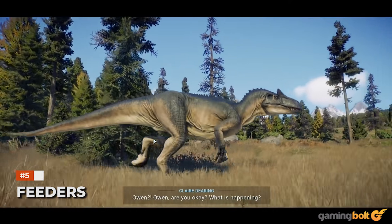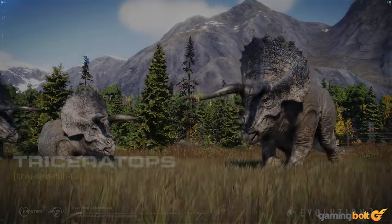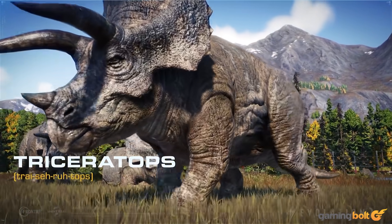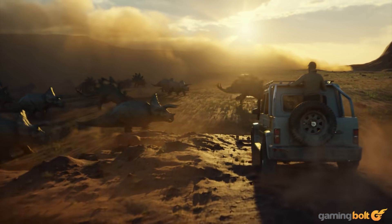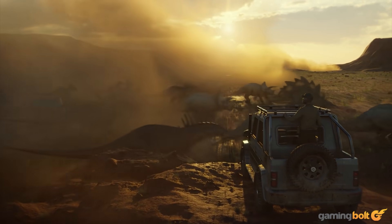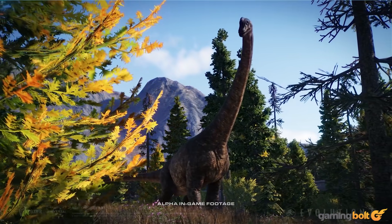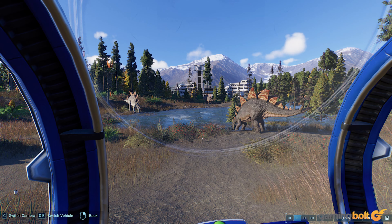Feeders. Food will be a crucial part of keeping any and all dinosaurs happy. And when it comes to herbivores, things will be handled a little differently in Jurassic World Evolution 2. While the first game had players installing different kinds of feeders for the plant eaters in an enclosure, in the sequel the dinos will now get their food from actual plants and trees themselves, which means they'll be depleting resources that you will have to replace, which in turn will affect a dinosaur's territory.